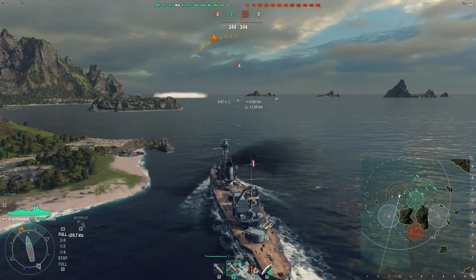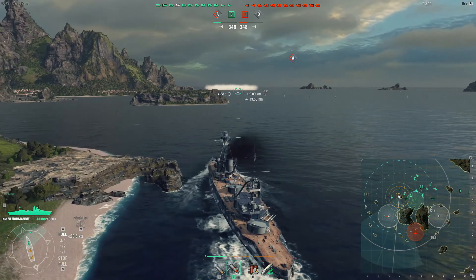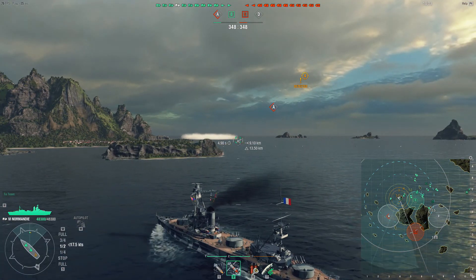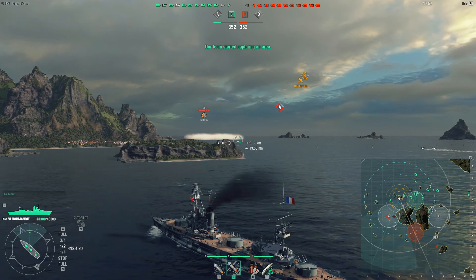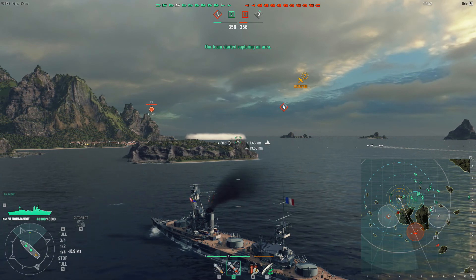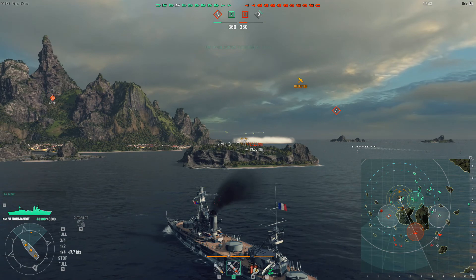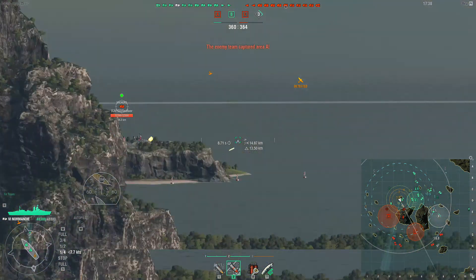Here's another thing to keep in mind — what not to do, and we actually see this in this battle. Obviously a destroyer is ahead of us, it is a Farragut, but we are being spotted with four ships aiming at us. It's probably a better idea to get some slight cover. I'm not really able to disappear from detection, but we get some slight cover. We do have a friendly Nelson coming in.